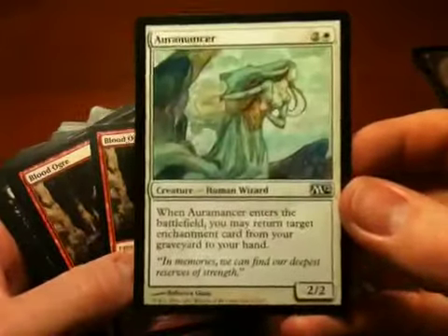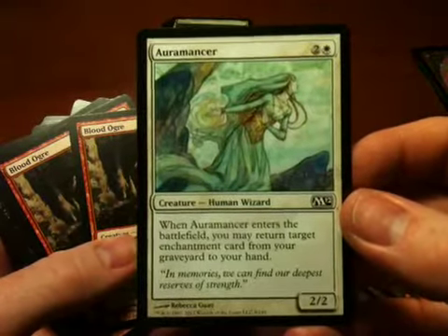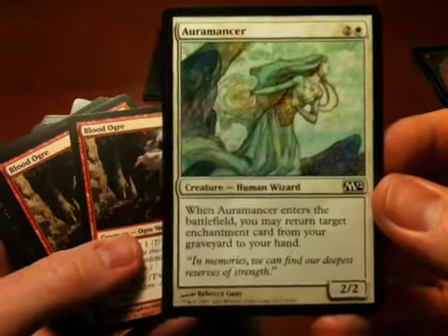This I like — you get to get an enchantment back, assuming that you have an enchantment in your graveyard. Which would only happen really if an enchantment was disenchanted, or one of your creatures with an enchantment on it was destroyed. But anyway, it could be useful.